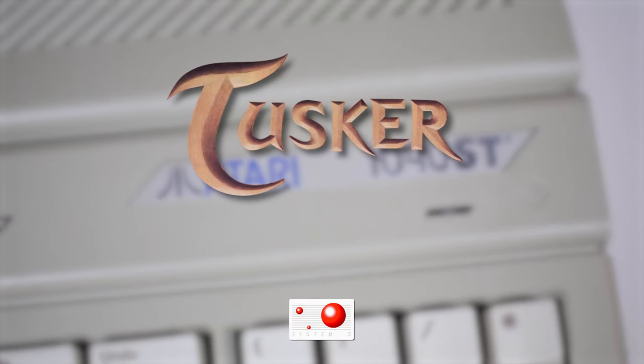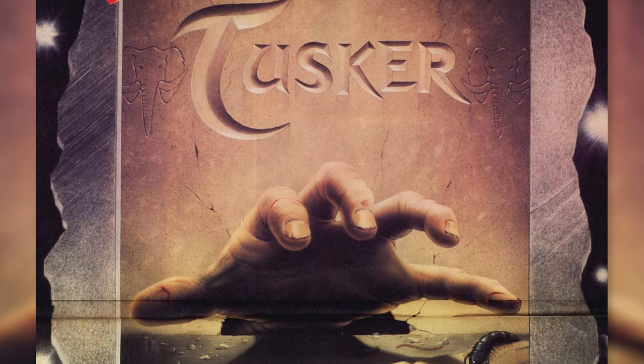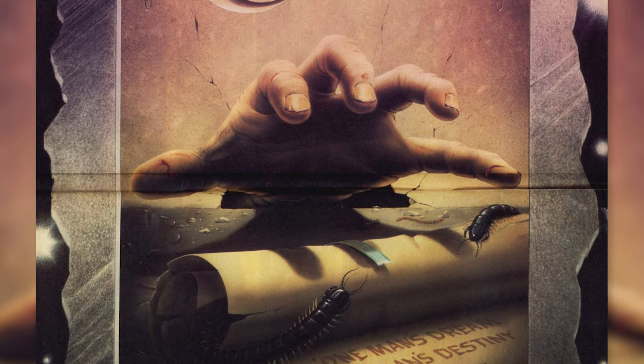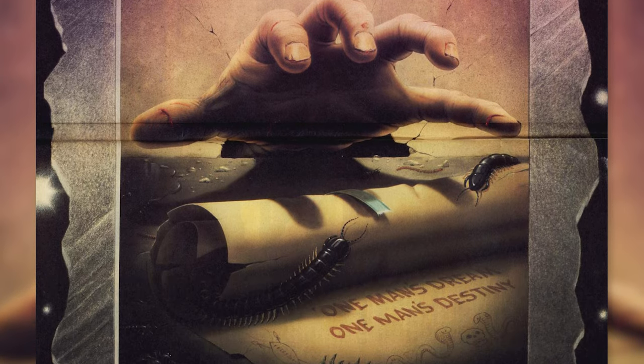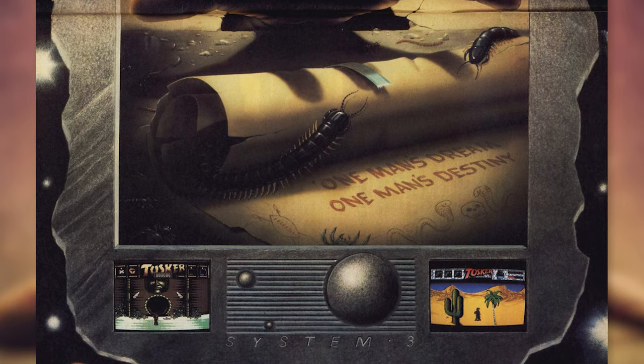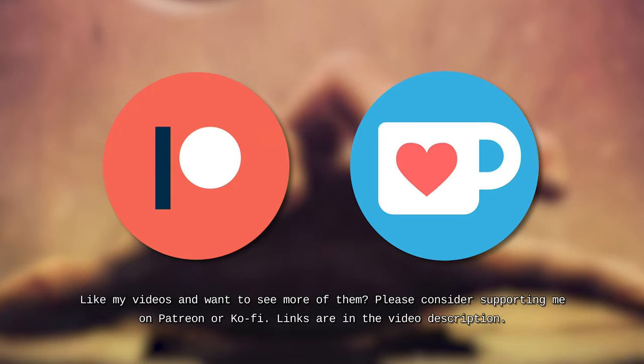Hey guys, it's that time of week again when we're going to have a peek at another Atari ST game. This time we are throwing a glance at System 3's Tusker, published in 1990 I think — it says 1989 on Atari Mania but I'm pretty sure that's not quite correct. This is a game I have never played before; I kind of remember seeing ads for it but I don't think I ever saw any reviews. It got some pretty good ratings on Atari Mania, so without further ado let's dive in.